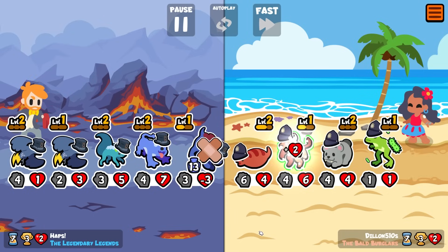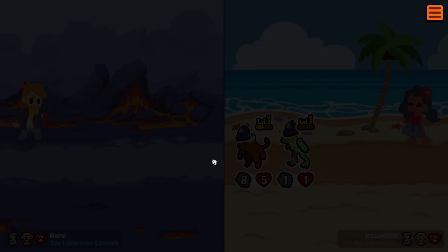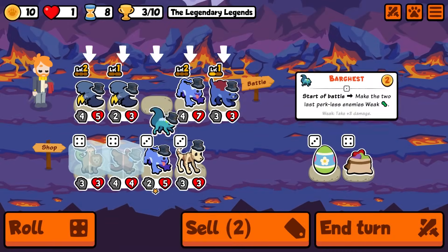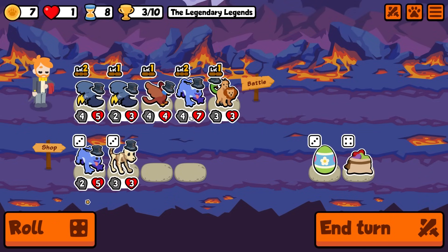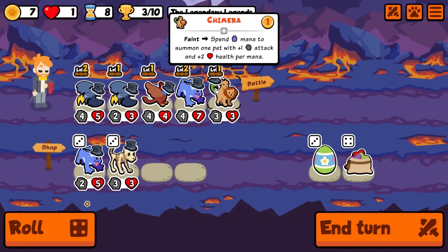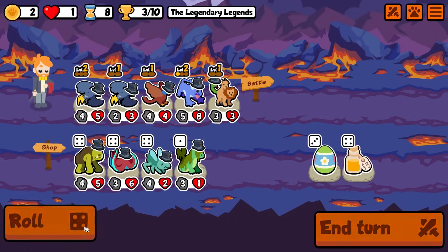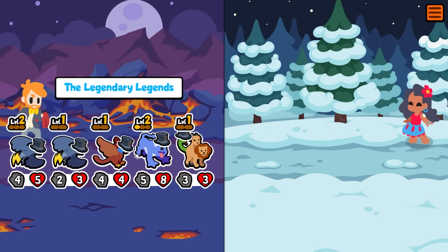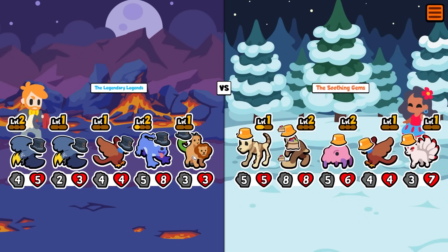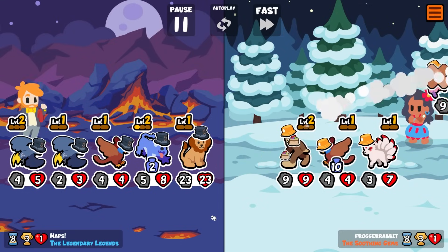For now, can we get through this one without losing? It would be good if we could. I don't think we're going to be able to get through the mine at all. Okay, we go down to one — but this is our chance. You go, you go, we bring this in, and we'll bring this in. Spend mana, summon one pet with plus one attack and plus two health per mana. We might as well keep pushing — roll it, roll and roll again. Then we'll send it like this, so you're going to get lots of mana. 23 mana — look at it, it's a 23/41. It's kind of crazy!